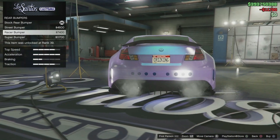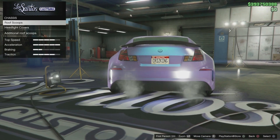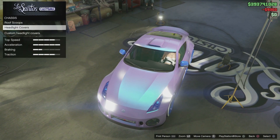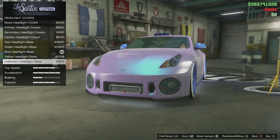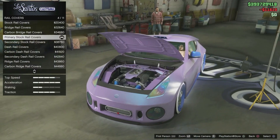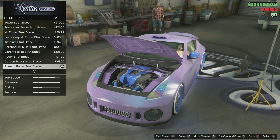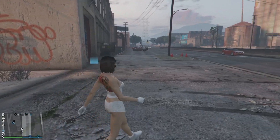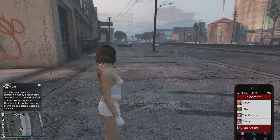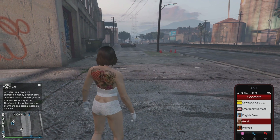Now before I get into the glitch, I am the founder of this glitch, so if you're going to upload this please give me credit. Now, what you're going to need is access to the car meet, a nightclub, a car in nightclub B2, and you need to be able to call Gerald to get a job from him.